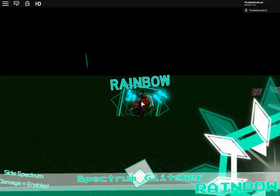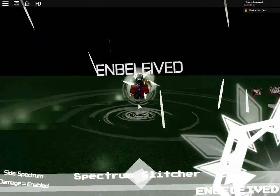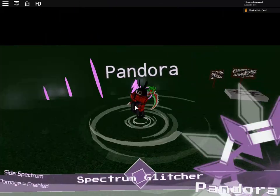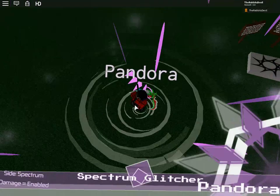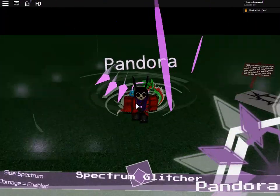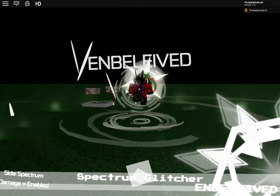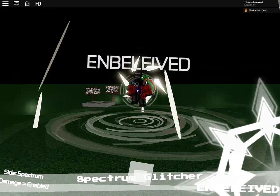Now if we go to K we get Believe. There's really not much you can do with this, but if you press N then B you get this form, and if you press N again you get Pandora. There's really nothing about this. Also, if you press L you can mute the music, but I prefer not to.